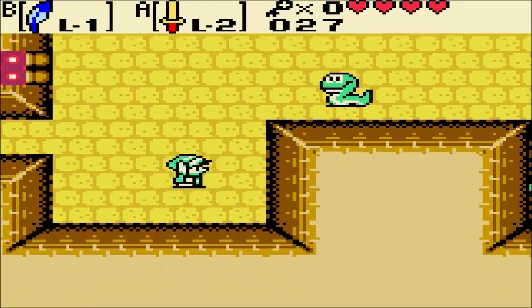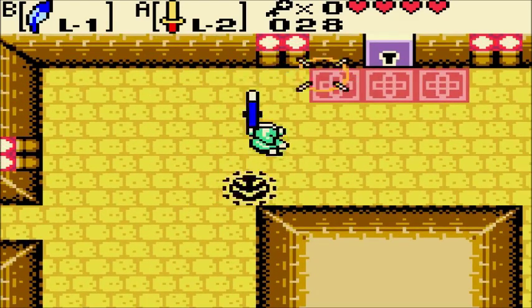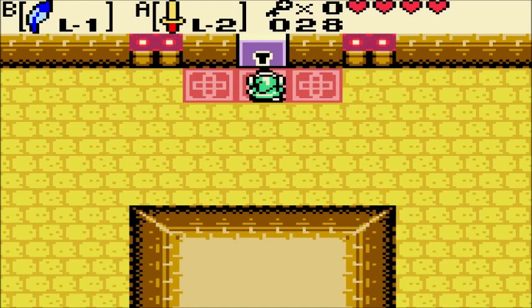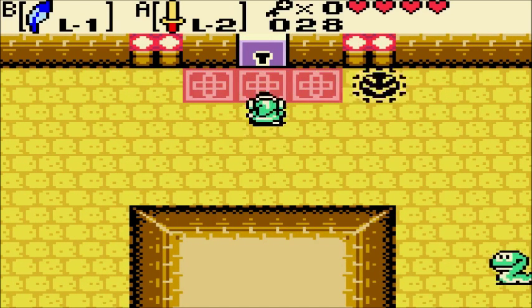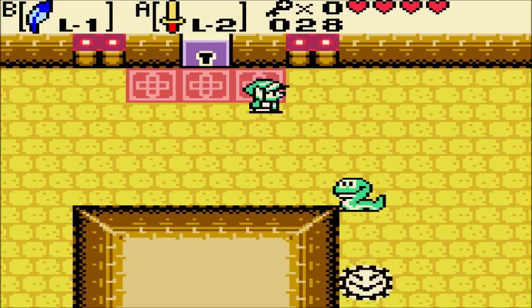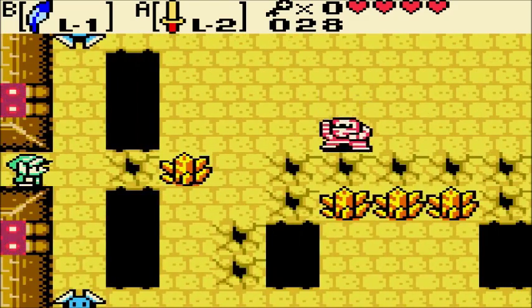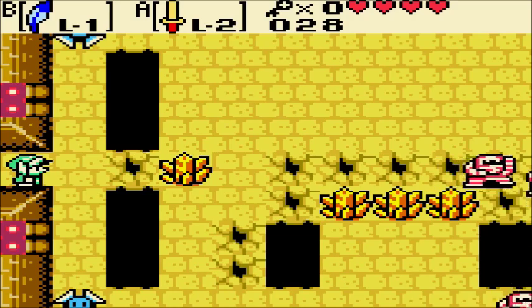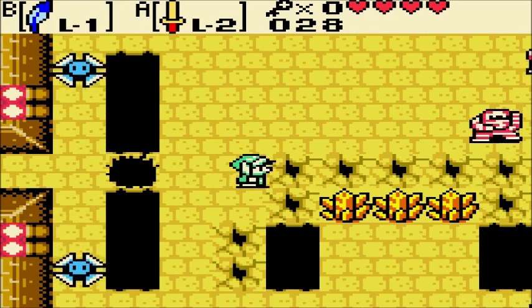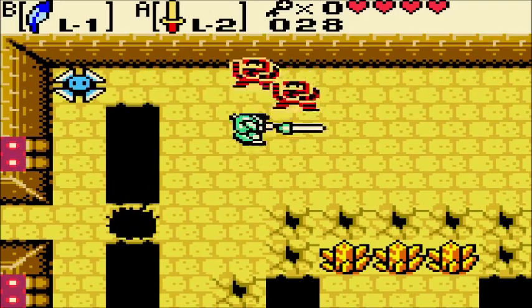This dungeon is filled with enemies. Some of them are easy, like ropes here, but there's also tons of gibdos. And also, this is an infamous door. This door, actually, you can skip, believe it or not. Because basically, you use a key to open that door and you get another key inside of that room. So it is entirely possible to go through this whole dungeon without ever using a key to get through that door. And also, that room is just evil. You have literally just enough time to hit those crystals with your sword before you die.